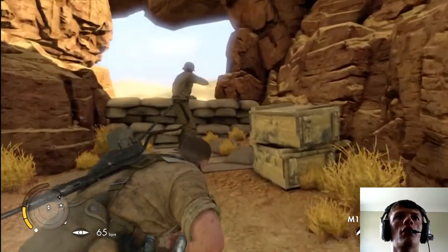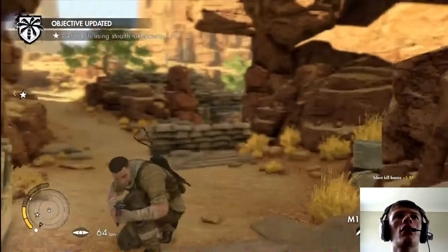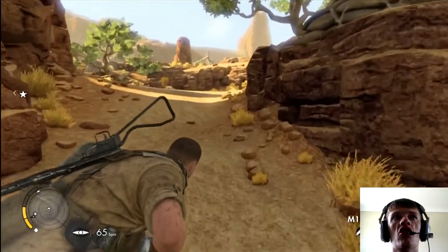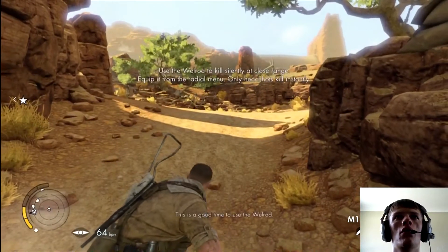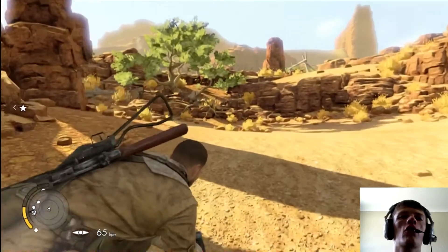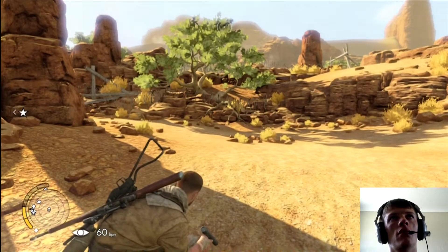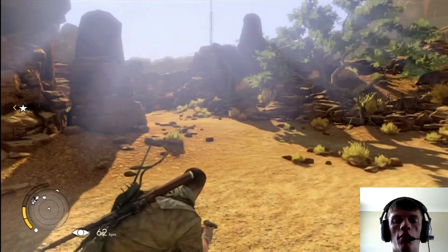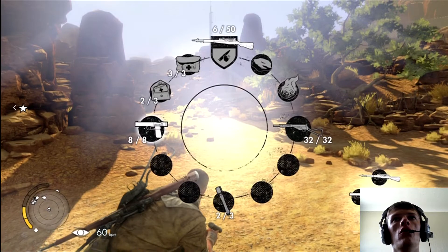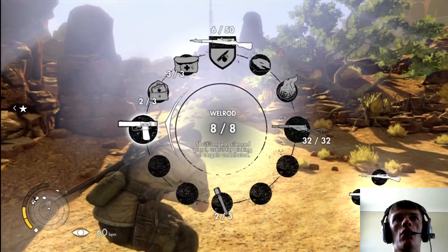If I kill them silently — stealth takedown — it should go back to one. Now if you've noticed, I'm getting experience points from this. Basically there's an option on the main menu where you select Challenges, and you can do a solo — this is a good time to use the Welrod. Solo survival — use your experience, sort of like a COD thing, to unlock other guns, explosives and stuff like that. You can select your weapons by using the D-pad or hold down the left button and use your right stick to navigate through and select.